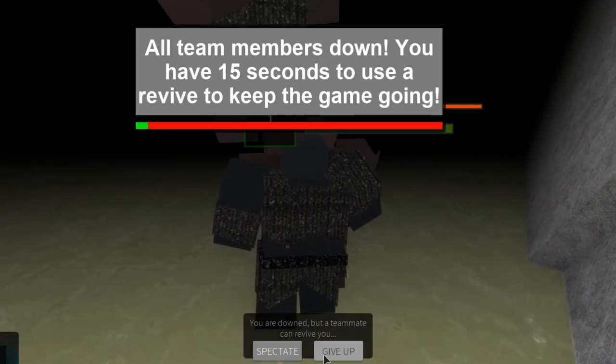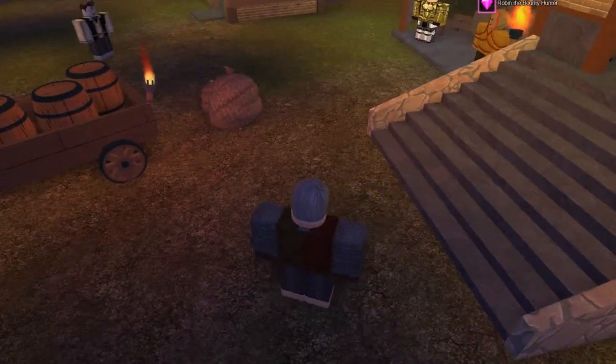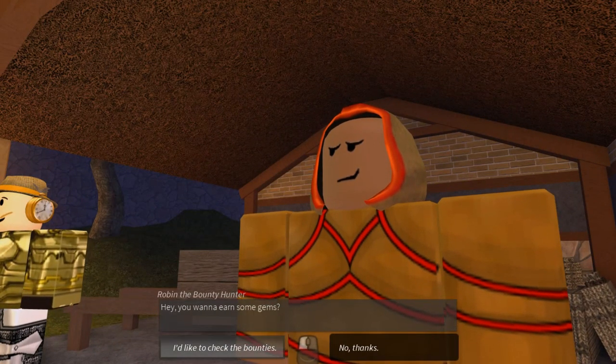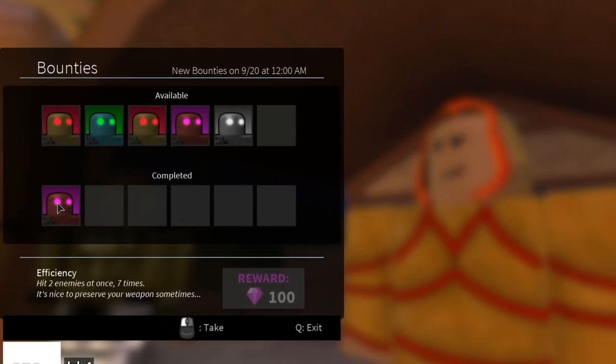Completed! Then all you have to do is go back to the lobby — which is a nice way of saying jump into the boiling oil — and then you just turn in the quest. That is all you have to do.